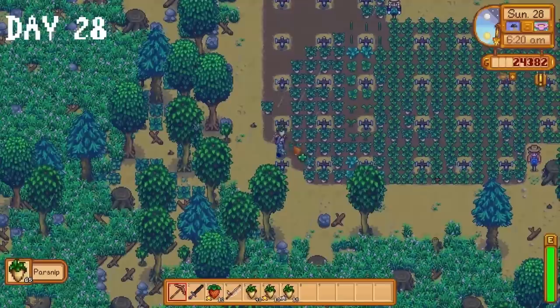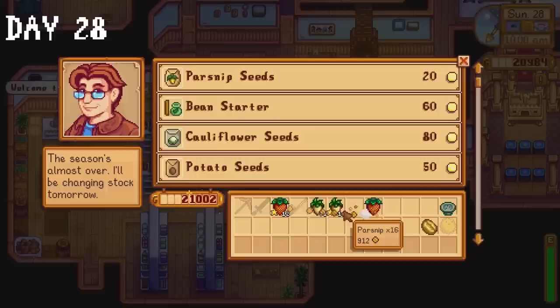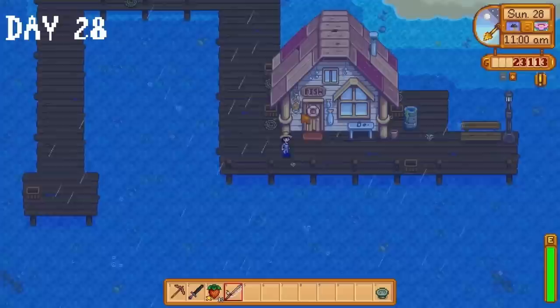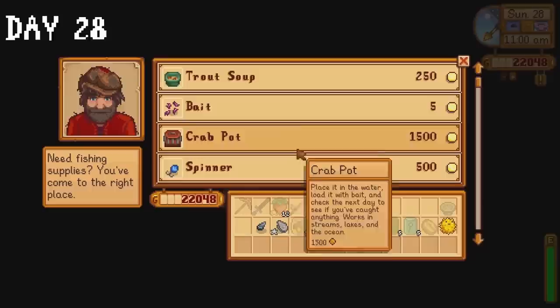I donate five gold star parsnips to the community centre, buy a puffer fish, a coffee bean and a fish stew from the travelling cart, and sell our parsnips to Pierre. Just to be safe I buy five of each spring seed. I buy some bait from Willy and I almost bought the iridium rod but it cost 7,500 gold so I figured I'd be fine without it. I could just use the fibreglass rod without the lead bobber. I was wrong.